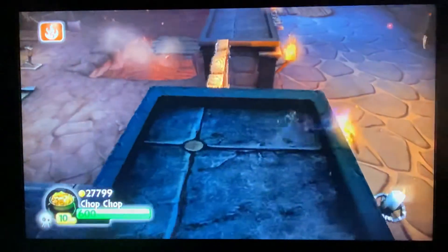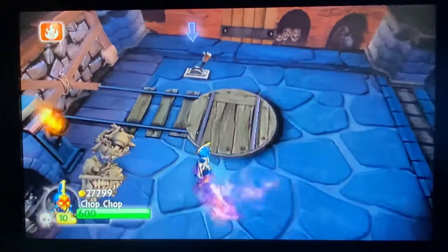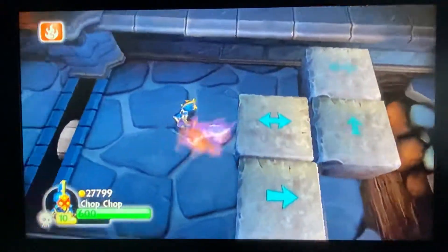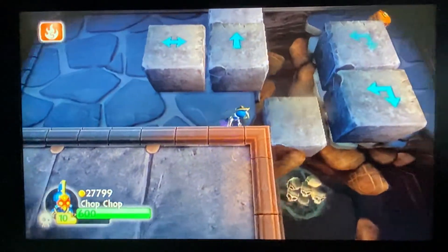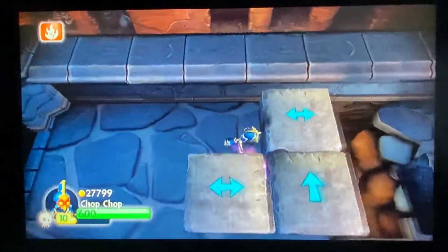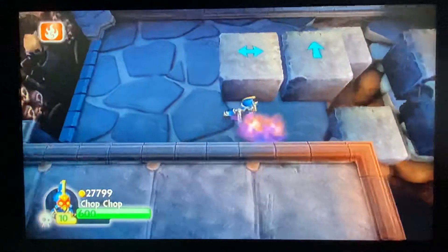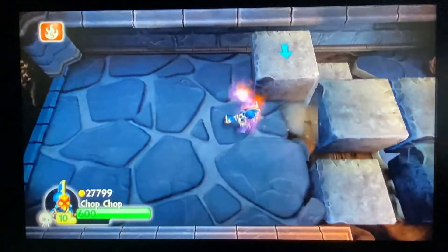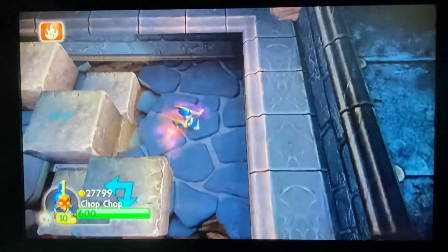Looks like we're going to need a key here, and a cannon. Let's go through here — we're cut off. I may want to move these blocks. I'll move this one over here, and move this one, and this one as well. I may want to move this one as well — I'm still going to need this block.